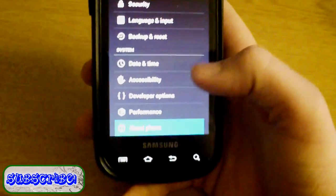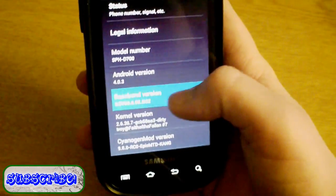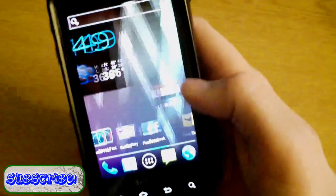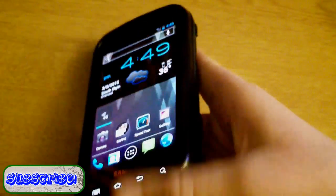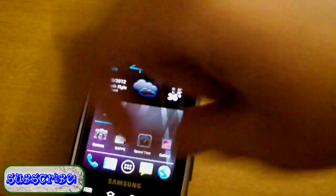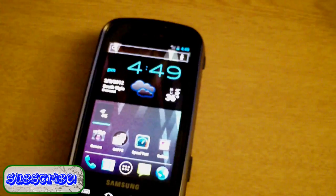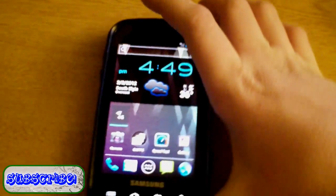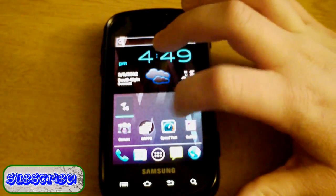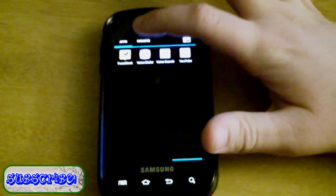Under About Phone, the baseband version is using the EI22 modem — I don't know if that's because I was on it before I flashed this. This is an MTD ROM. If you don't know what an MTD ROM is, check the annotation on screen for a link to QB King's 77 video on what MTD is and how it affects you as the end user.